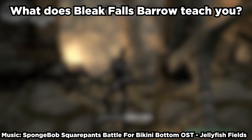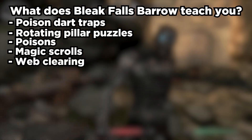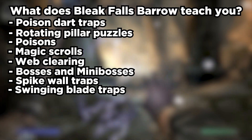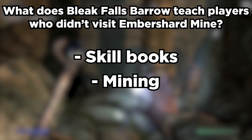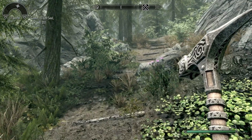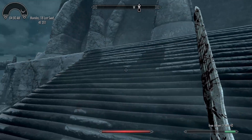So, what mechanics does Bleak Falls Barrow introduce? You have poison dart traps, rotating pillar puzzles, poisons, magic scrolls, web clearing, boss and mini-boss battles, spike wall traps, swinging blade traps, oil pots, claw puzzle doors, word walls, and one-way exits. It also reintroduces skillbooks and mining if you weren't introduced to those mechanics in Ember Shard Mine. So next time you find yourself in Ember Shard Mine or Bleak Falls Barrow, just keep in mind that both of these dungeons were specifically designed to teach you how Skyrim works.